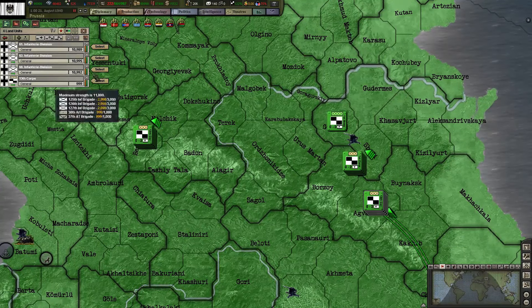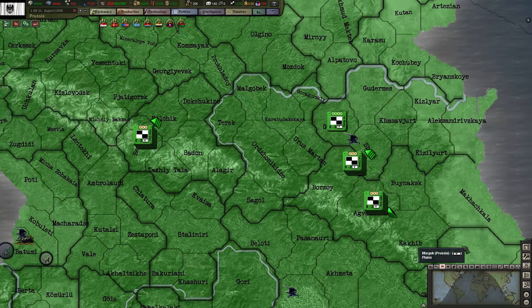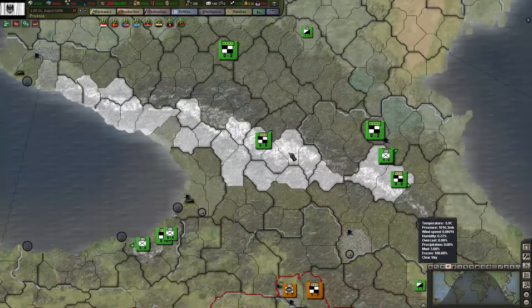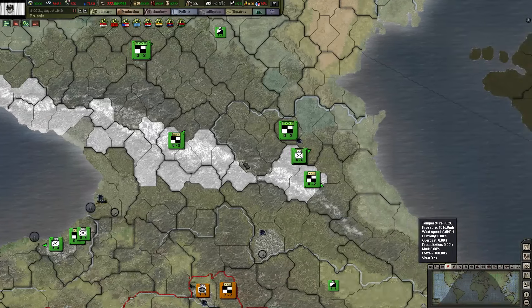So it's simply the terrain and weather combination that is doing this. We can take these guys for example — same thing. If we look at the weather map mode, we can see here this is very white. I don't know what that means but it's bad I think.